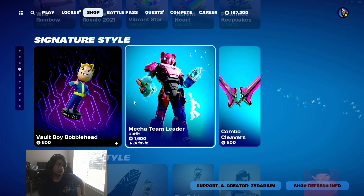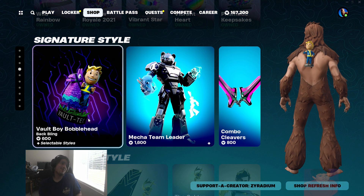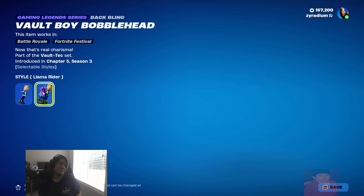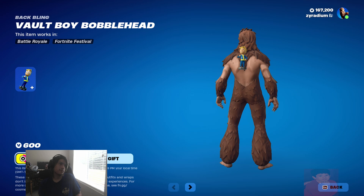Everything else looks... oh, we got the new thing! Alright, we got the new Vault Boy bobblehead. Let's go. I'm buying this. Am I using silver? Yep. Our first Fallout purchase right here.